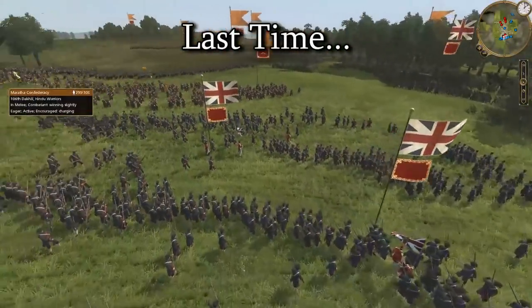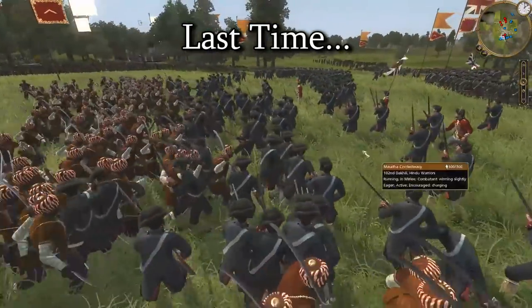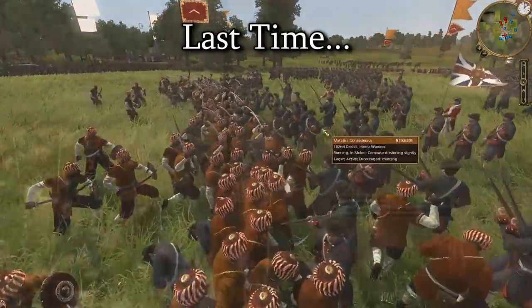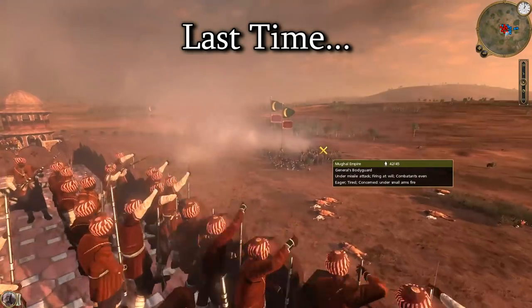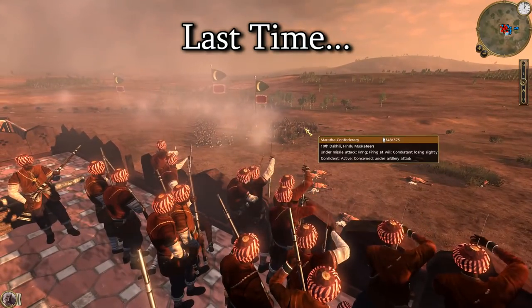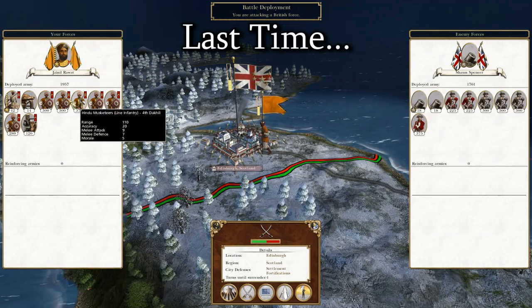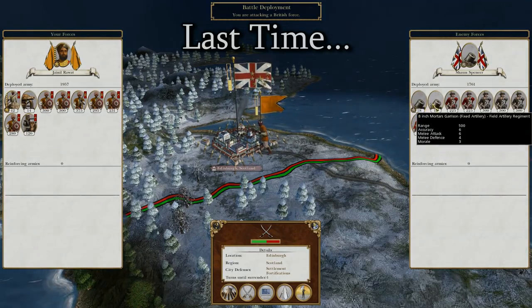Welcome back to the Maratha Confederacy Abridged Campaign, where previously we took London as we went off to invade Great Britain as the premise for this campaign. We also held on to our starting territory, which we need for money at the start of the game at least. With all that done, we're now moving on to our next strike up in Great Britain as a small force goes to attack Scotland.